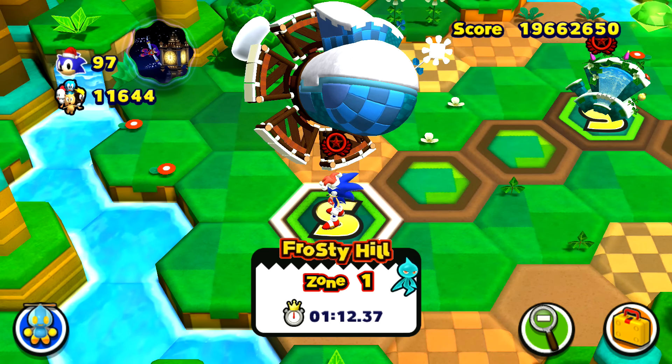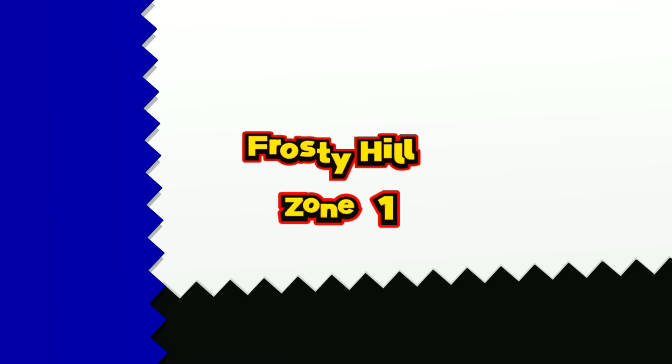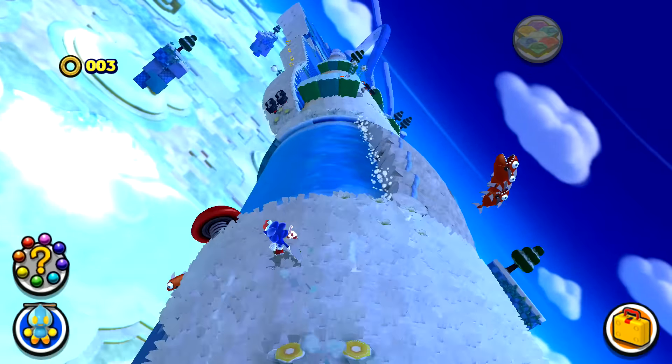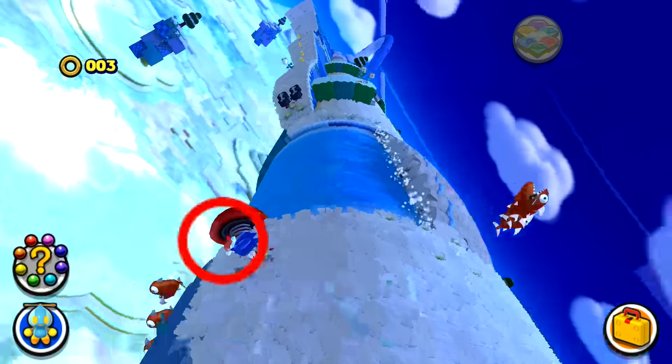It seems to go between two or three balls on top of the hat. Anyway, we're just gonna go into Frosty Hill. So as you can tell, it's Windy Hill as a Winter Wonderland, because everything is all cold and icy and snowy. It's cool to see something like that.